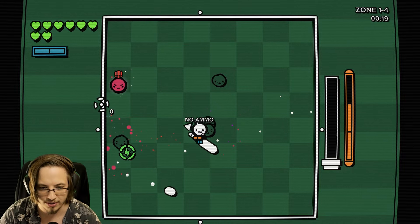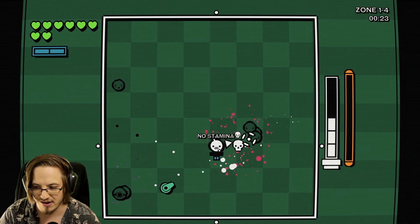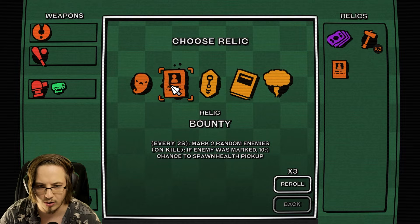We're all just one-shotting everybody. You can also hit back red projectiles at enemies - you can't do that for orange ones. Bounty mark - every two seconds, mark two random enemies; on kill if anyone's marked, chance to spawn health pickup. Let's do that.